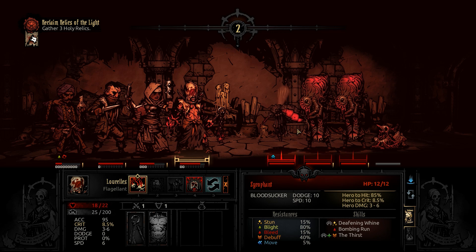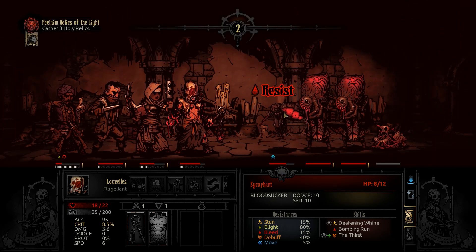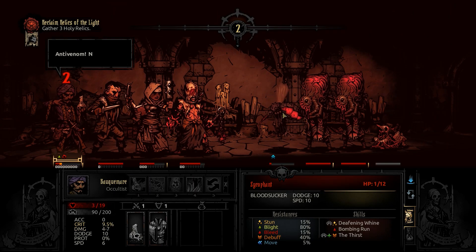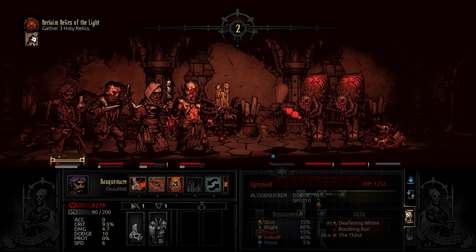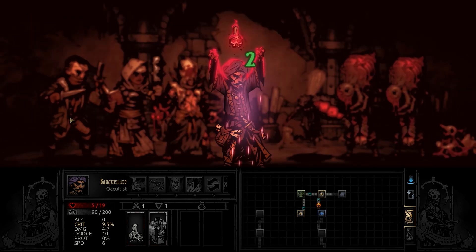Let's see — 12, 12. This guy's animation changes when he sucks blood and he gets this fat belly, so I'm going to try and kill him quickly because I think that means he's more powerful. I'm not quite sure. Let's see what Weird Reconstruction does.